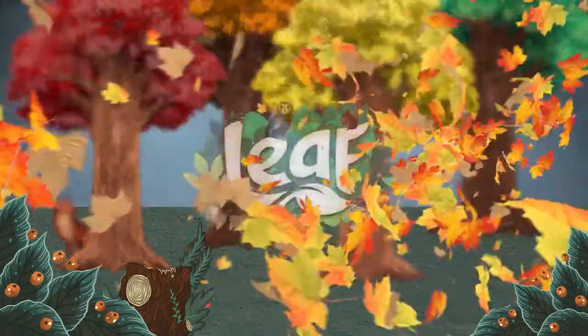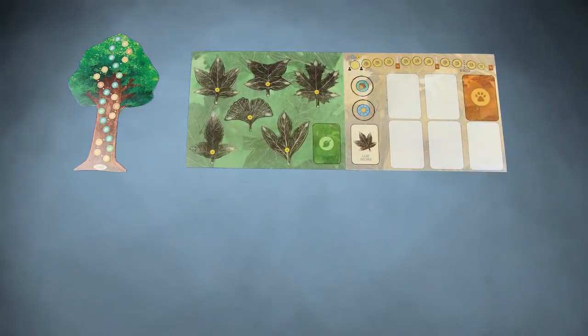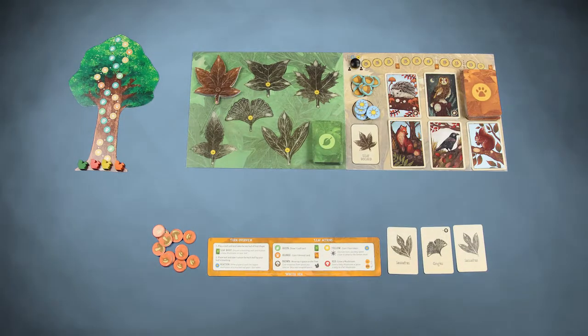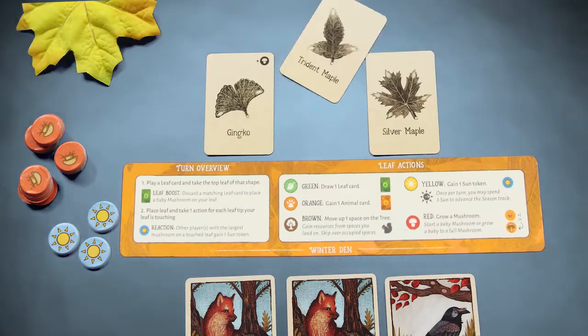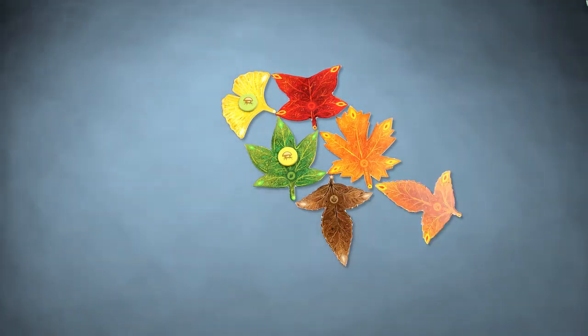The brisk cool of autumn has come, and the forest is readying for winter. In Leaf, players embody the wind and work to prepare the forest for the change in seasons. On your turn, guide a leaf from your hand to the forest floor, connecting it to the tips of the fallen leaves.